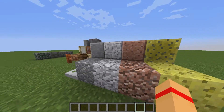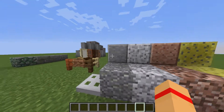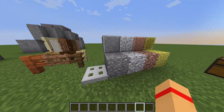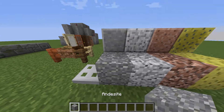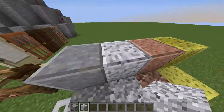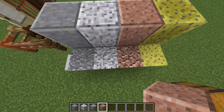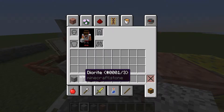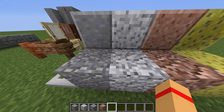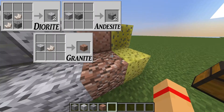Next we have new stone blocks. This block is called Diorite — it can be crafted with Cobblestone and Nether Quartz, giving you 2 Diorite. The blocks above it are called Polished Diorite, Polished Andesite, and Polished Granite. To craft the polished versions, you put the base block — Diorite, Andesite, or Granite — in a 2x2 grid, just like you would a crafting table with wood. Granite is made by combining Diorite with Nether Quartz, and Andesite is made by combining Diorite with Cobblestone.